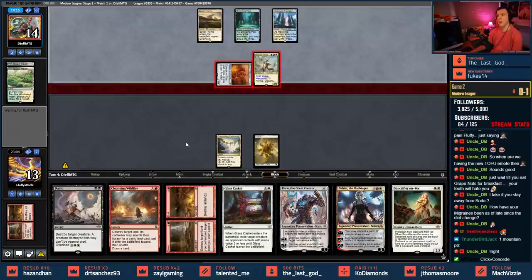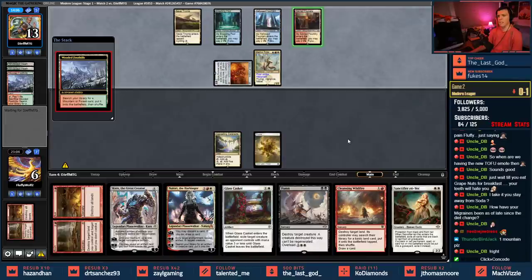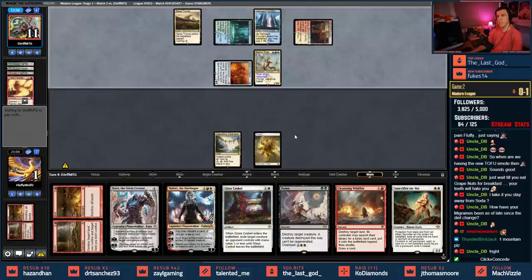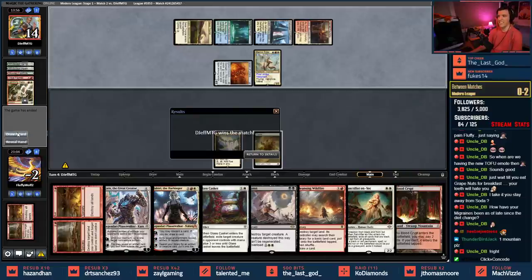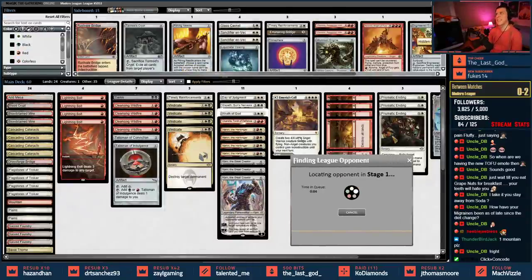Four-four flying — each creature the controller has gains vigilance if it's white, hexproof if it's blue, lifelink if it's black, first strike if it's red, and trample if it's green. This isn't good. They're only doing seven damage — you never know, I could get something. Oh, they Tribal Flames me turn four — I'm dead. We waited all that time to get killed. That was fun. Land is all we needed — they had two flyers and I actually don't have any flyers in here. They were just playing fetch lands galore. That was embarrassing.